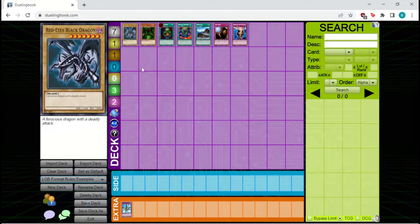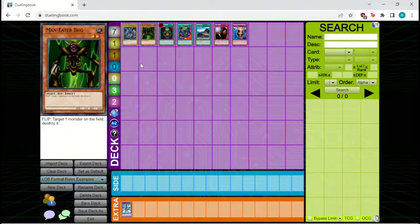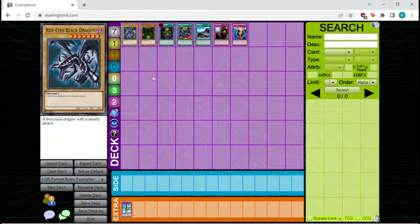There are two types of monsters: normal monsters, which have a light yellow border, and effect monsters, which have more of an orange border. Every monster card shares certain information. At the top is the name — for instance, this card's name is Red Eyes Black Dragon. Next to the name is the attribute; Red Eyes Black Dragon is the dark attribute, which has no real bearing on gameplay right now — just view it as flavor text.